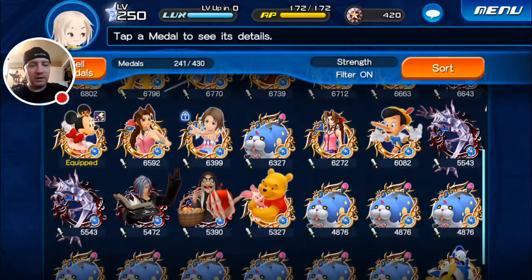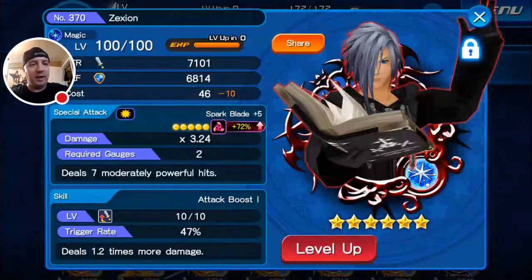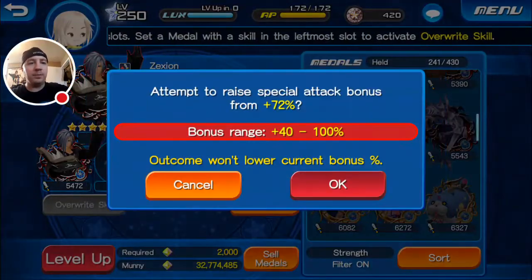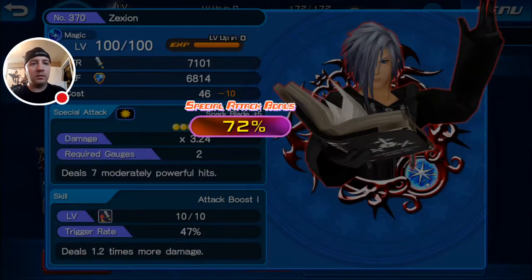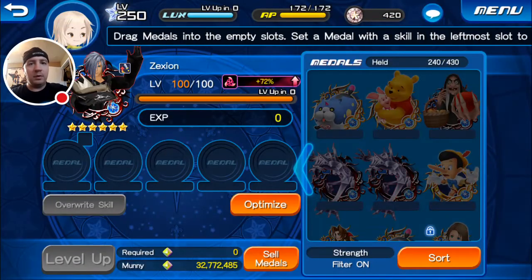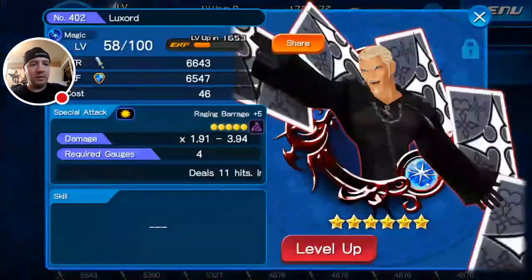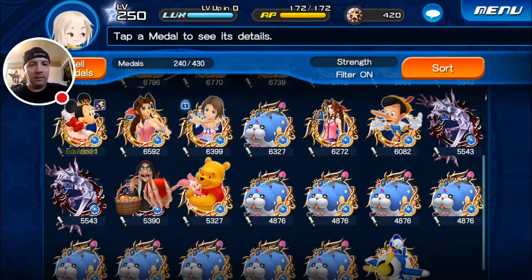Alright, I think I just have my Zexion now. We're going to save the best for my magic for last, which is going to be that Ice Titan. Zexion's already at 72% — let's see if we can get that a little higher. Still at 72. Not too disappointed with that one — I kind of figured it was going to happen, but I always hope. I have him at 5, I need one more for him to get leveled up.